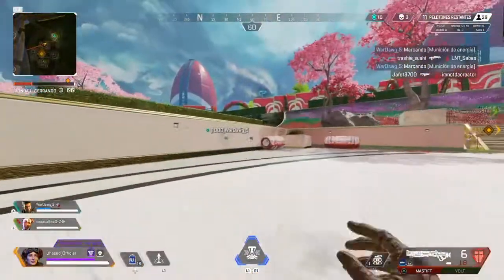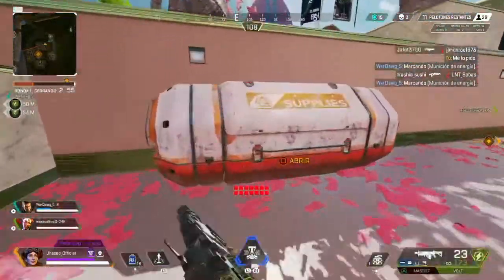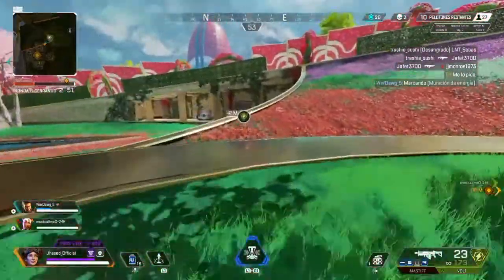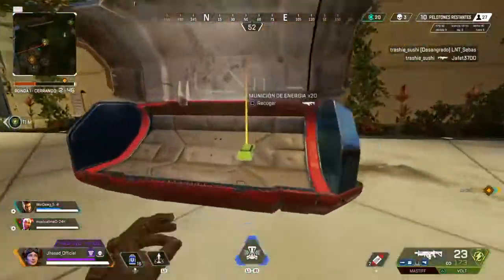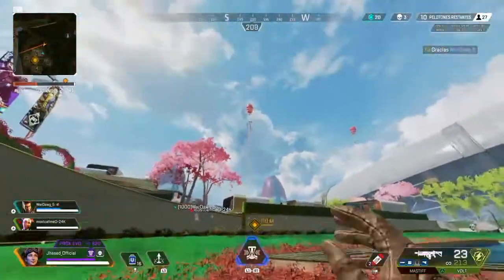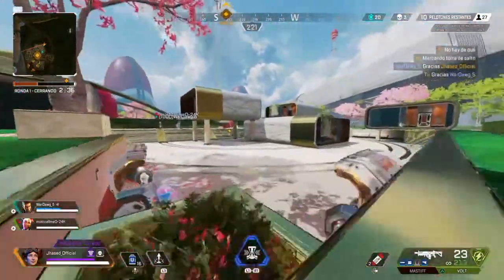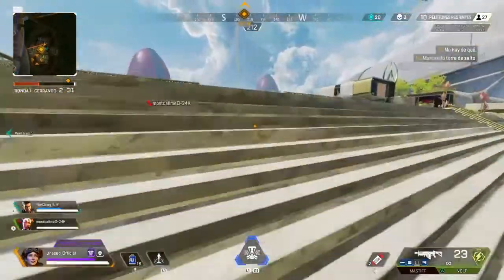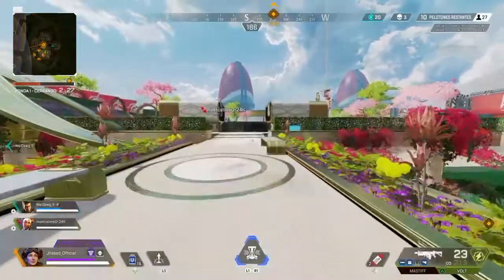Y por último, nuestro tercer consejo de combate es que la retirada es la mejor opción. A veces en los combates que se tornan muy duros no siempre los vamos a poder ganar, porque en un combate son dos opciones: o ganamos o morimos. Pero existe una tercera opción: la retirada estratégica. Con esta opción vamos a poder sobrevivir a los combates en los que no estemos listos o preparados, o no tengamos buenas armas ni buenos escudos para seguir peleando.